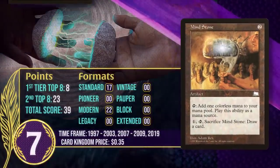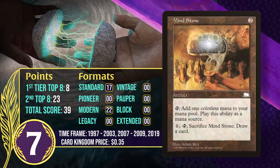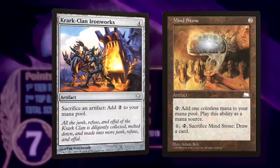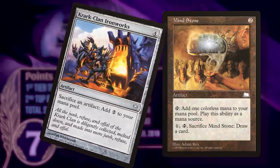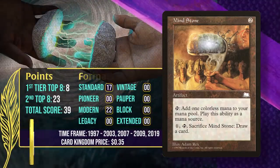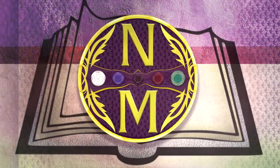More recently, Mind Stone has been featured in several Modern decks, with the most points coming in Eldrazi Tron and a few in Urza decks. It was also featured in Krark-Clan Ironworks decks, but that deck got banned out of Modern. Still, Mind Stone is very active, as Urza decks and Eldrazi Tron aren't going anywhere in Modern right now, and it could improve its position on the list going forward.